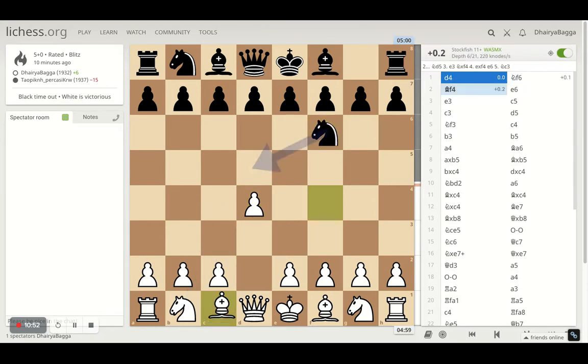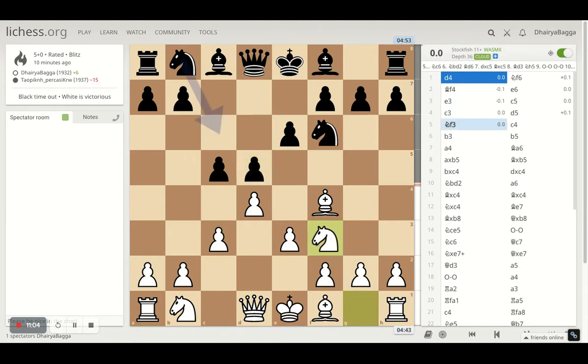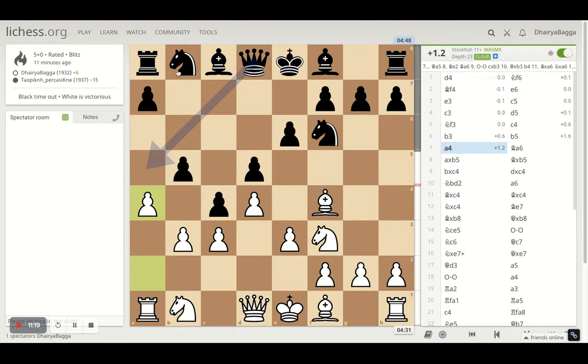I'll start off with d4. Opponent played knight f6, I played bishop f4, pawn e6, e3, c5, and I met that with c3. And now comes d5 - I develop the knight. Right moves there in the opening. Opponent plays pawn forward and I go for exchanging it straight away by playing b3, which is the right move I would say. And as I said, whenever an opponent plays b5, go for a4.